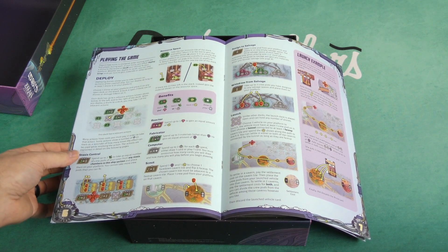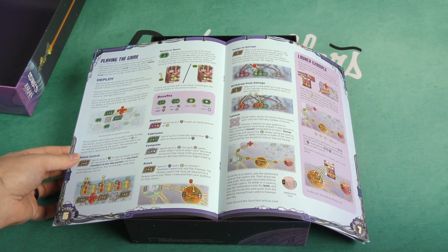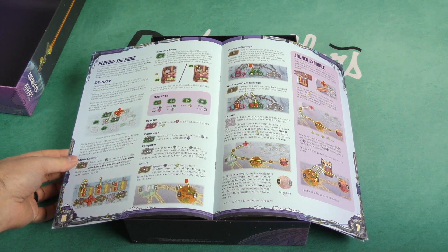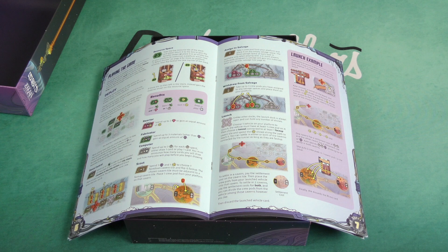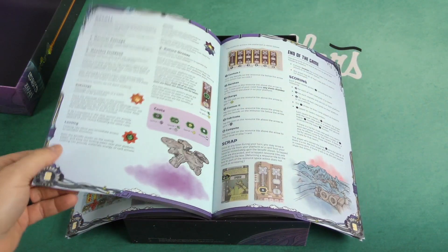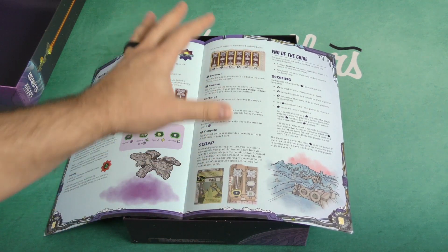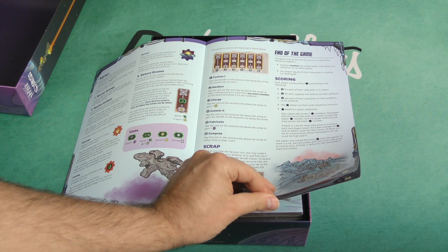During each of your turns, you're going to either deploy a drone to the board or recall your drones to your platform. Whether you do either deploying or recalling, you can also scrap once per turn to gain materials or other benefits. It sounds like a worker placement game, and there are others that have this kind of mechanic where you can either place a worker or recall all of your workers. There's obviously going to be a lot more with the actions you can take on the different spots.